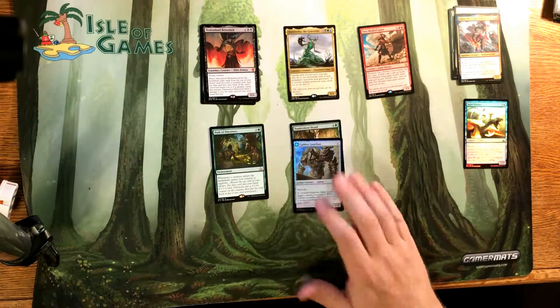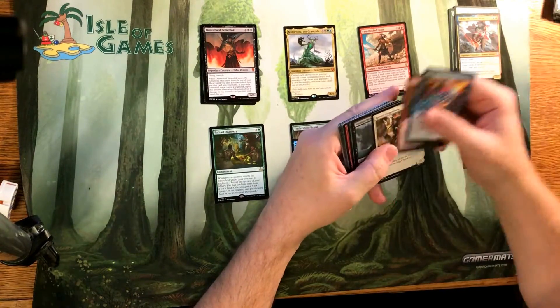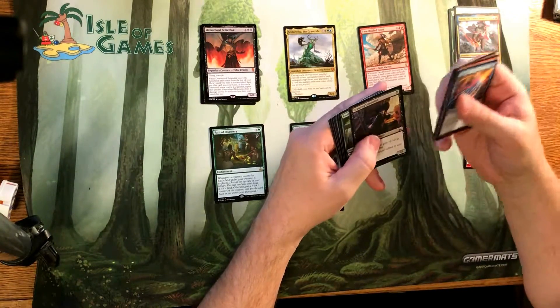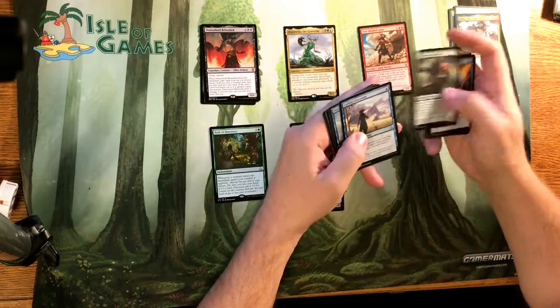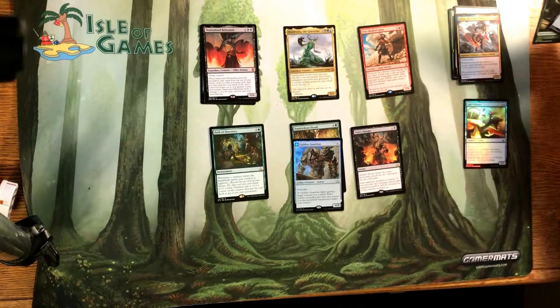Last pack. We got a Tendershoot Dryad and a Golden Guardian — double rare with a foil. Drollus seems like a very decent mythic. So we got a Negate, Fathom Fleet Corsair, Raptor Companion, Vampire Revenant, Knight of the Stampede, Mutiny, Squire's Devotion, Overgrown Armasaur, Tetzimoc's Crown, Grasping Scoundrel, and we got Cherished Hatchling, Curious Obsession, Siren Reaver, and Avona's Hunger. So no mythics out of the Rivals packs, but we've definitely got some value out of them.